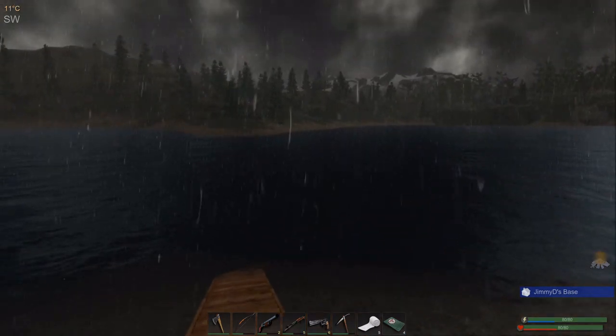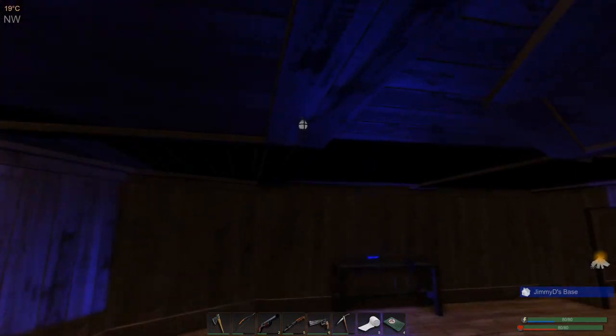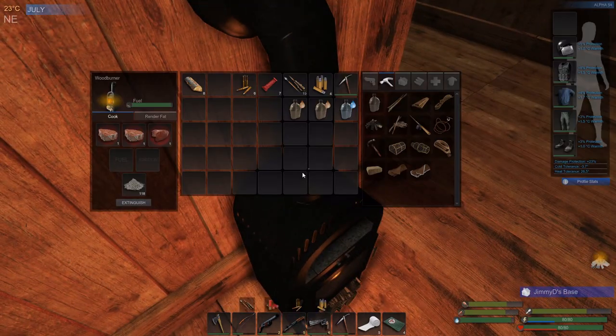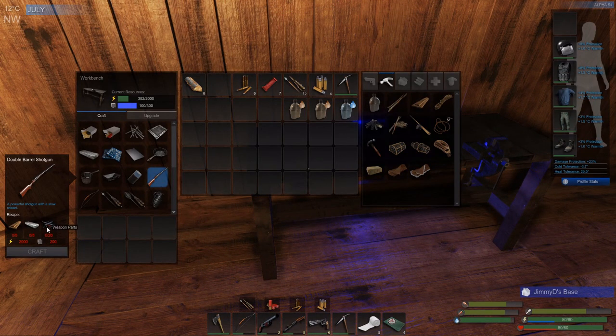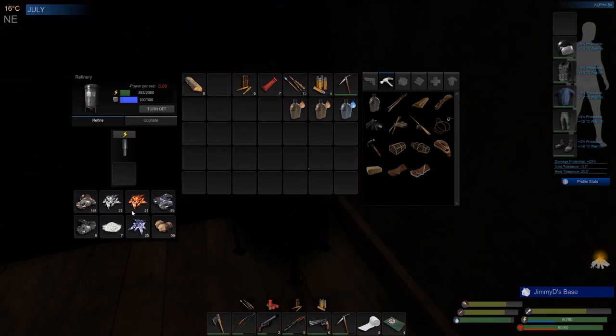It sounds like it's going to rain — oh it is raining! Get this light on. I need to start carrying two lockpicks on me, just don't have the iron for that. Working on this double barrel — yeah okay, I got those, just need five ingots. Oh, do we have that yet? Almost.